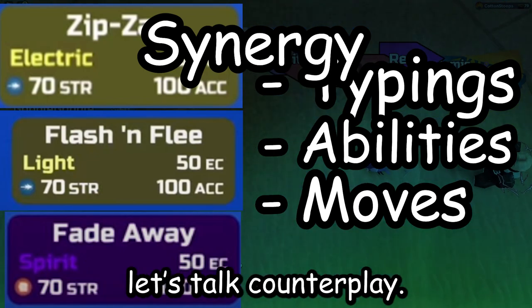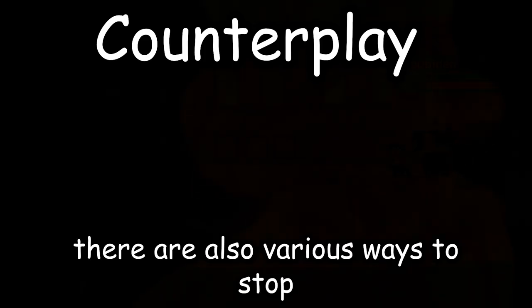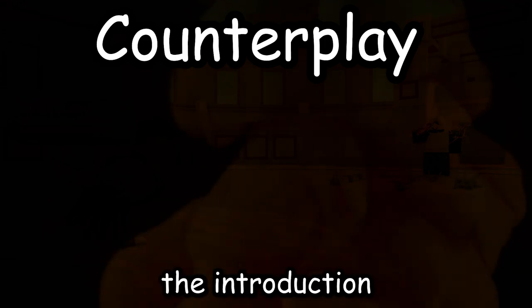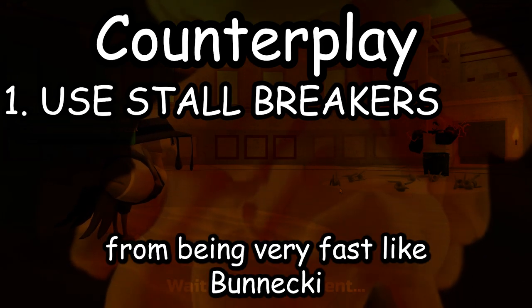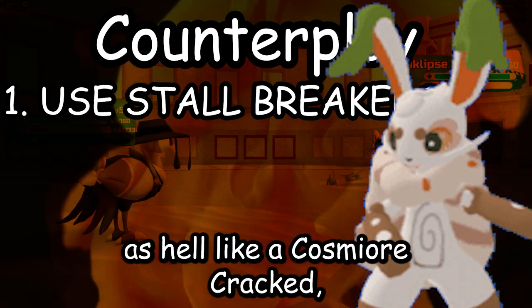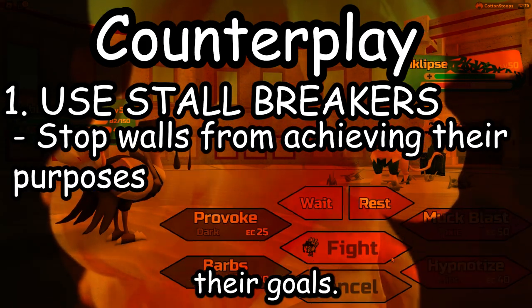With that out of the way, let's talk about counterplay. Just like semistall's never-ending lumens to run, there are also various ways to stop semistall. The introduction to stallbreakers is very important in order to stop semistall. While a stallbreaker's qualities can range from being very fast like Baneki to being slow like a Kazumir Cracked, the main thing holding these together is to stop the walls from achieving their goals.